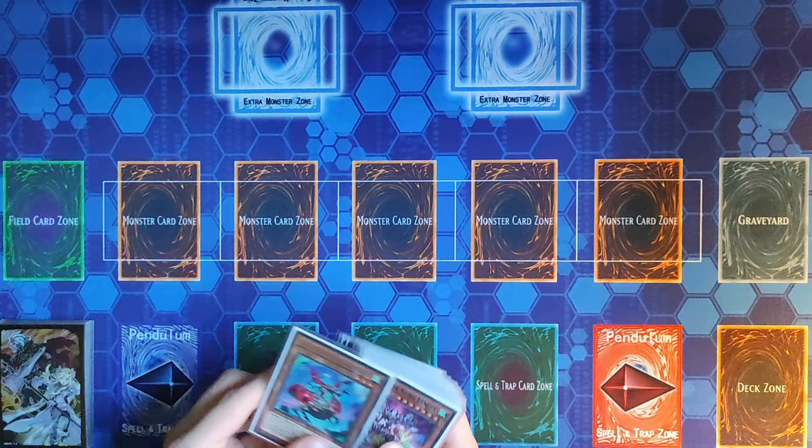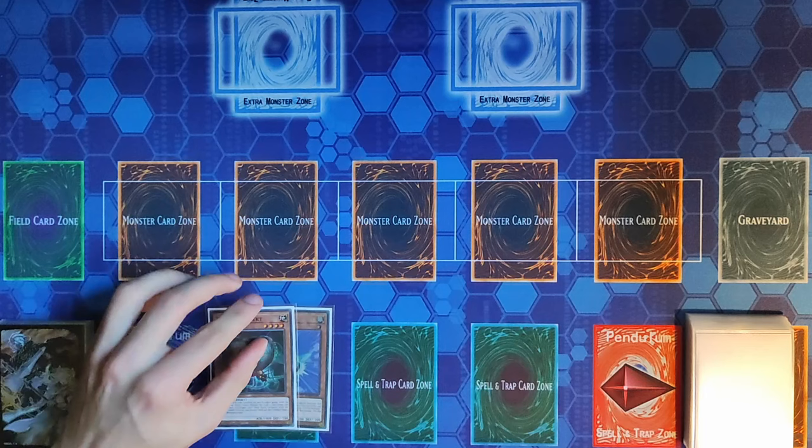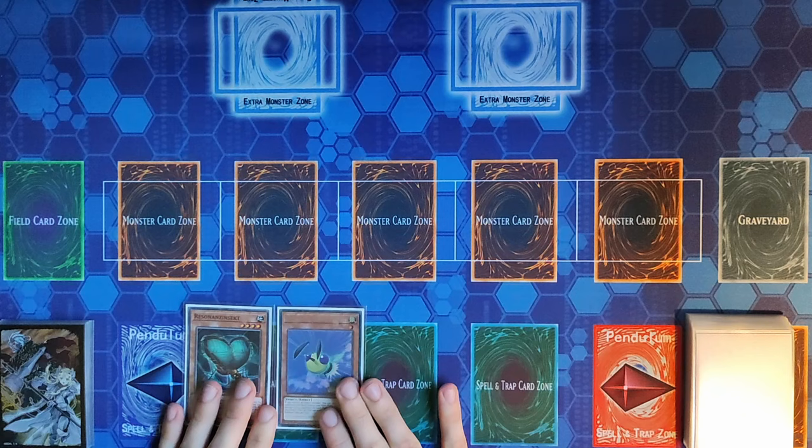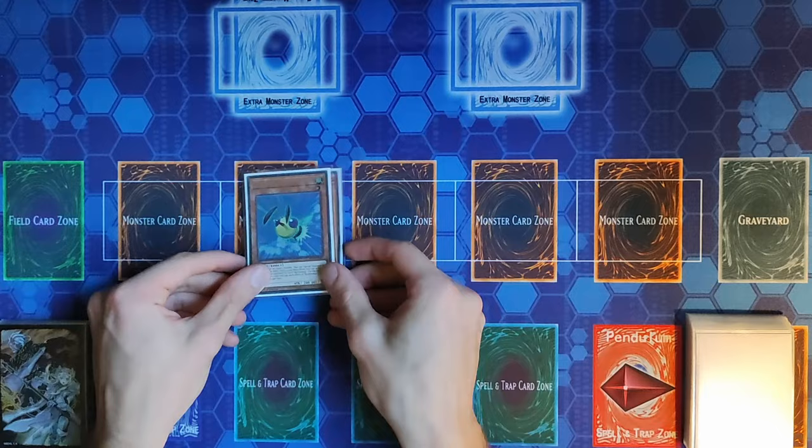Let's start with the first combo: Resonance Insect plus one Insect Extender. If you like interesting combos please don't forget to subscribe to the channel. We're going to Normal Summon our Resonance Insect, and then because we control an Insect we can Special Summon our pin.